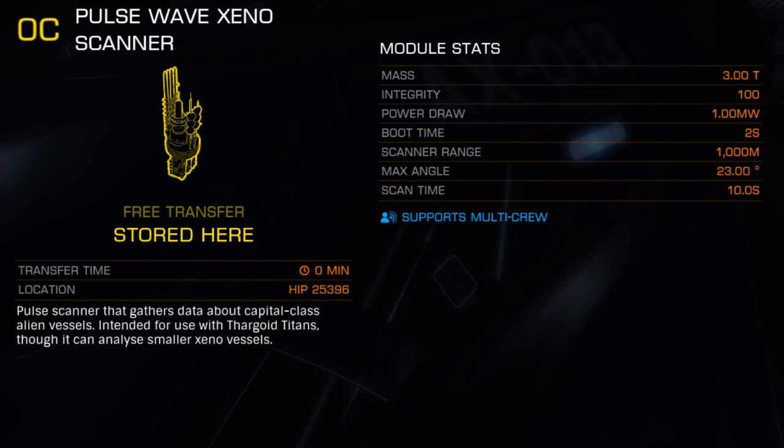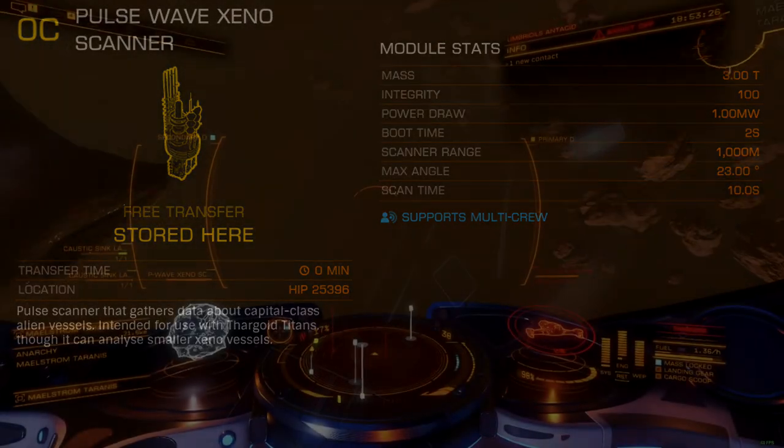While workable in most AX builds, the Pulsewave Xenoscanner is less effective at conventional scanning tasks with a max range of 1 kilometer. This downside is significant enough that large hull AX ships will struggle to complete a scan in conventional combat situations.